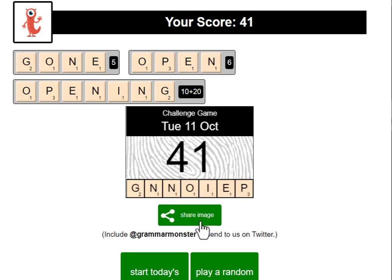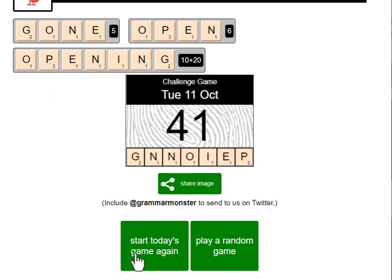You can share this image with your friends, or you can send it to us on Twitter. If you do send it to us on Twitter, remember to include @GrammarMonster in your message. At this point, you can play the game again by pressing this button on the left, or you can play a random game just for practice. That's everything — have fun.